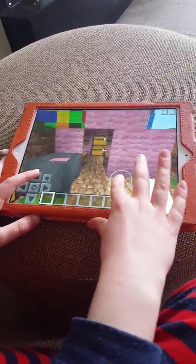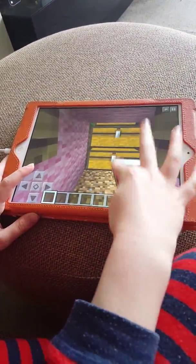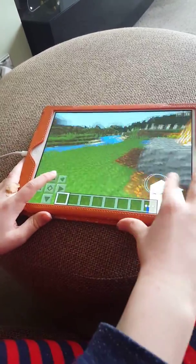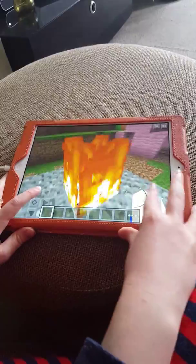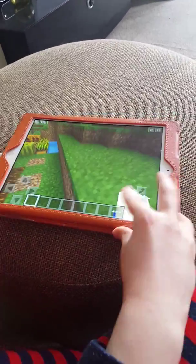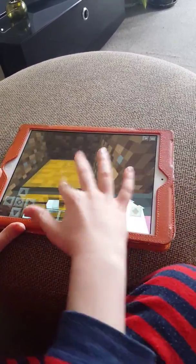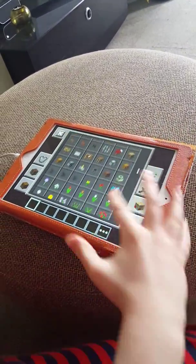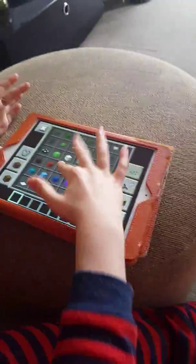Here is my mum's house. You've got a cat — pat the cat! We need to start building. But first, what's this chest? We'll look later. We need to build this tent.